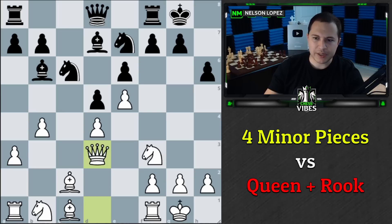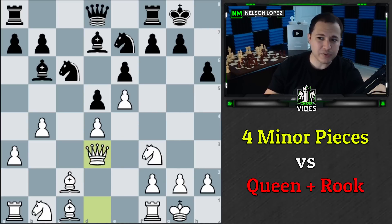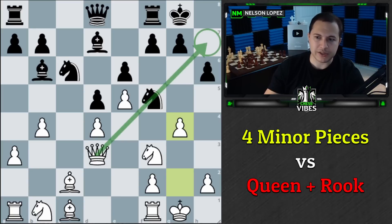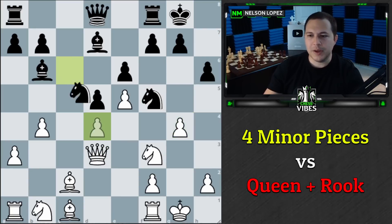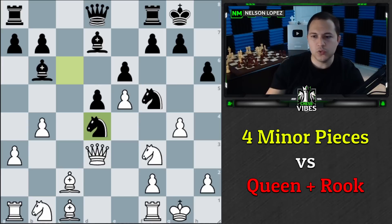After my opponent castled, I played Queen to D3, setting up a battery which is checkmate on H7, and it's not that easy for my opponent to stop. A normal move like G6 lets me have Bishop takes H6, so they played Knight to F5. The problem with Knight to F5 is it allows G4, which I did see and play. The knight needs to move or I'm going to take it, but it can't move because Black gets checkmated. So my opponent played the knight here, and I failed to realize the threat behind this move.